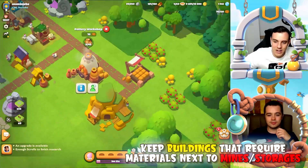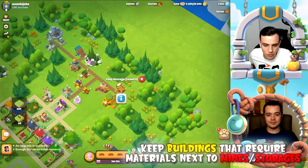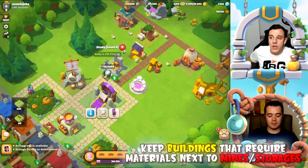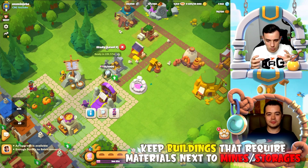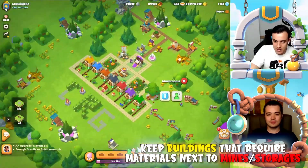My pottery workshop is next to my clay pit and clay storage. Of course, as I advance through my library I'll unlock new buildings, and these loops may become harder to keep efficient — but for now I'm very happy with the way my town looks.